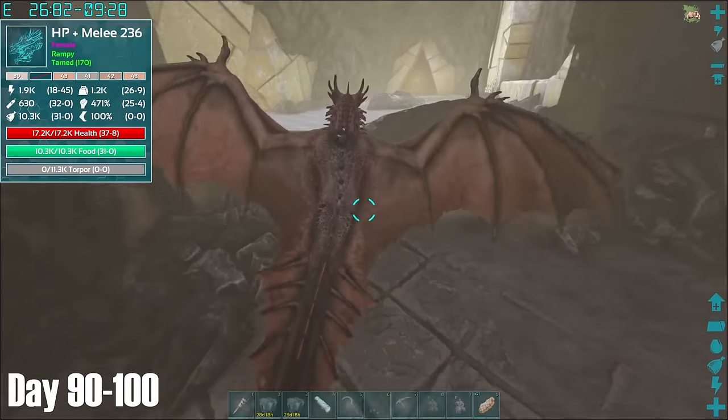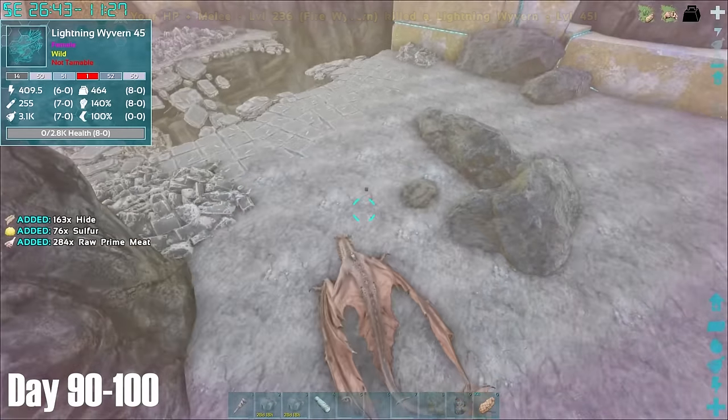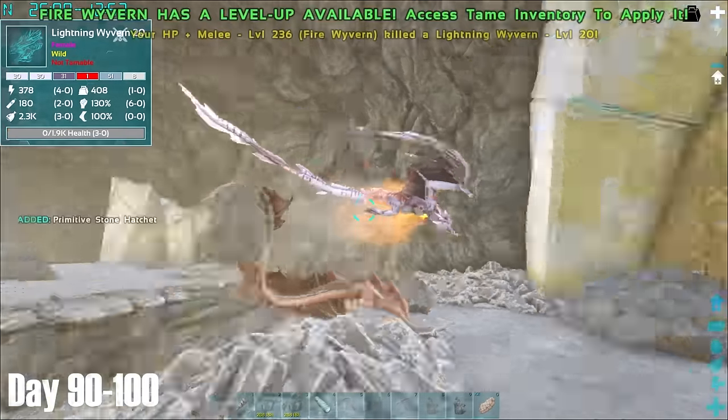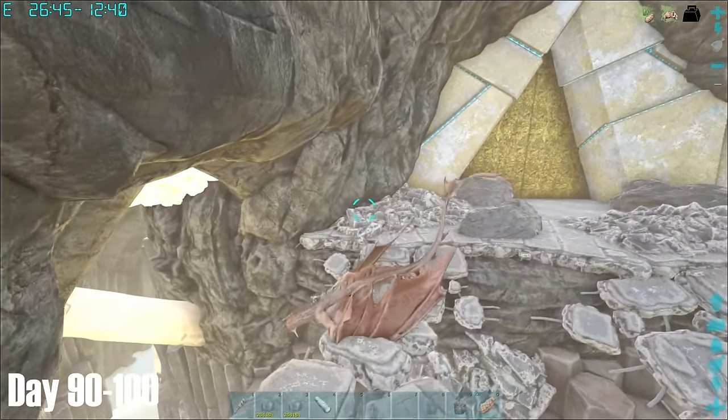Sure enough, after entering the realm and being kicked off my wyvern, I found out it was indeed a Lightning Wyvern Trench. I absolutely love it when these things can still hurt you even in death. I hadn't brought my Rex in here with me and I couldn't fly, only walk, so I decided that exploring the trench further would probably have been a bad idea.